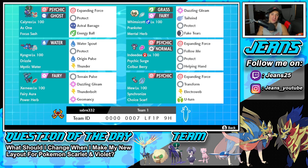Starting off in that top left corner with Shadow Rider Calyrex - he has the As One ability alongside its best item, the Focus Sash. Moves are Expanding Force, Protect, Astral Barrage, and Energy Ball. I really do like this moveset; it pairs well with Indeedee with Psychic Surge, and we have Astral Barrage and Energy Ball for coverage.